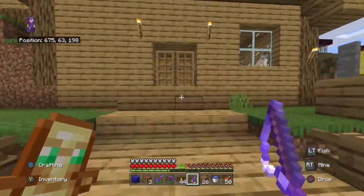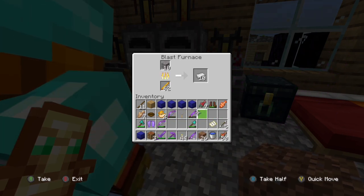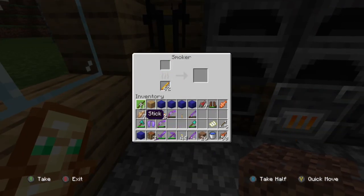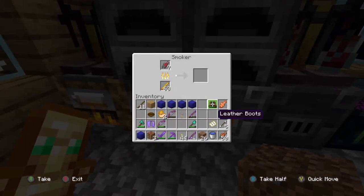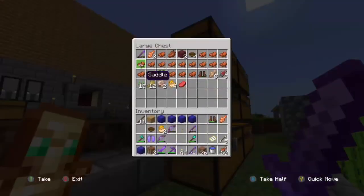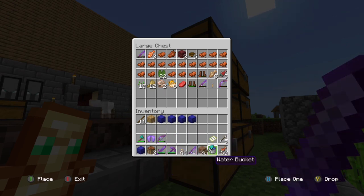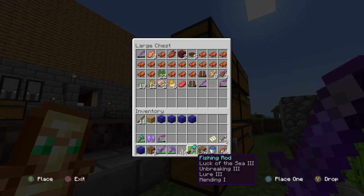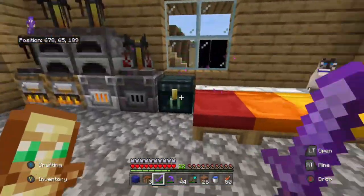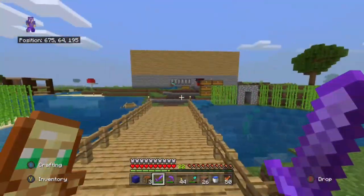Let me put the stuff in the furnace - I forgot I've got iron ore. I don't know why I've got that from mining. I'll put my fish in there and I'll dump my stuff from fishing in the fishing chest. Let's go put my fishing rod back in the chest.